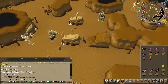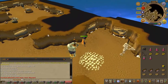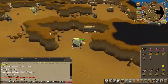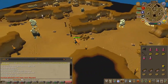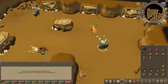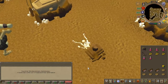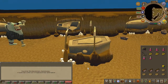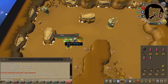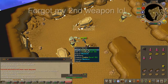Head to the most northwest area of the map. You will find a skeleton on the floor — go ahead and search it. A zombie will appear; simply slay it.